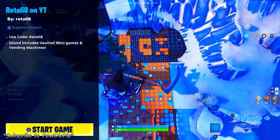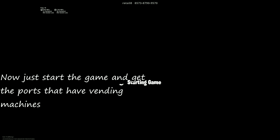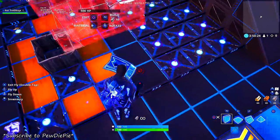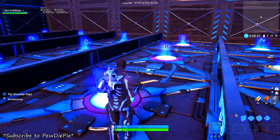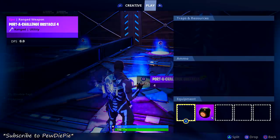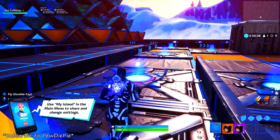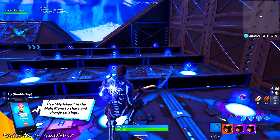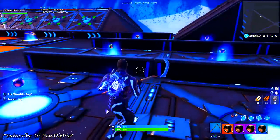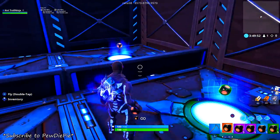Once you join the island by entering the code, go down a little bit and you'll see a start game option — you won't be able to start until you move down slightly. Start the game and collect the vending machine ports, which are small cubes that give you vending machines for mini games. Make sure you only collect the ranged one, because only the ranged port has the vending machine. There are other options like pirate ship and obstacles, but only the ranged one works.